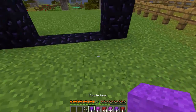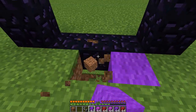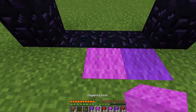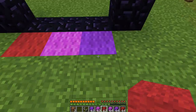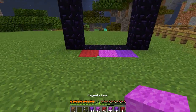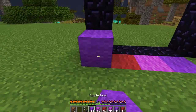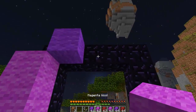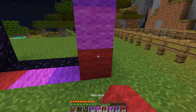Basically with the dream portal you've got to go one, two — I'm doing it wrong. So you've got to do it like this. You need purple, magenta, and red wool. You need to do it like that, and then afterwards it goes purple again, magenta, red. Purple, magenta, red. Purple, magenta, and then red again.